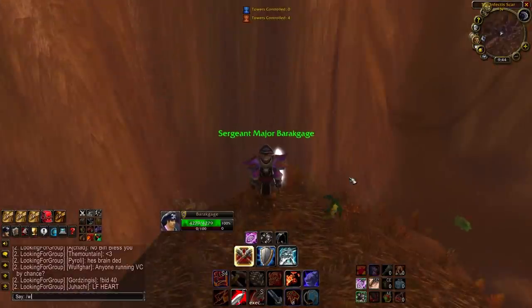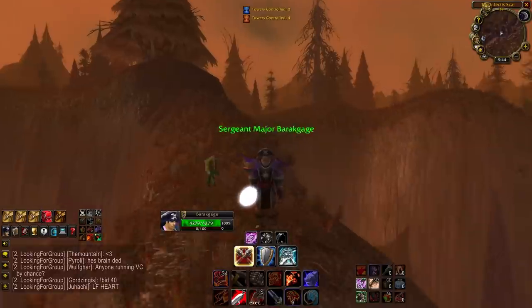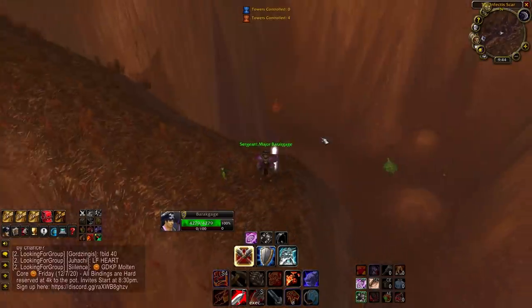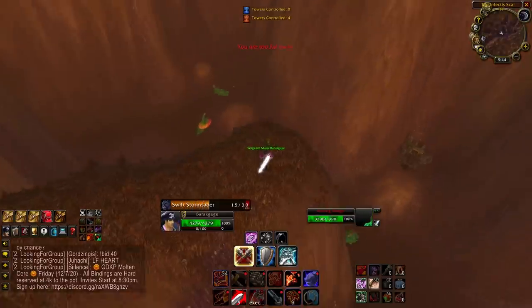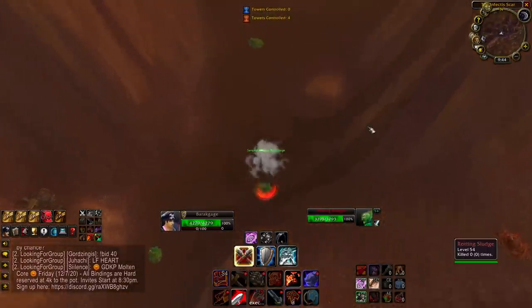So while there are tons of players out in the Plaguelands right now, none should be where we're going to be, which is in these little grottos. Without further ado, let's reset our Kill Tracker — today we are going to kill 500 of the Plagueland Oozes. Let's do this.